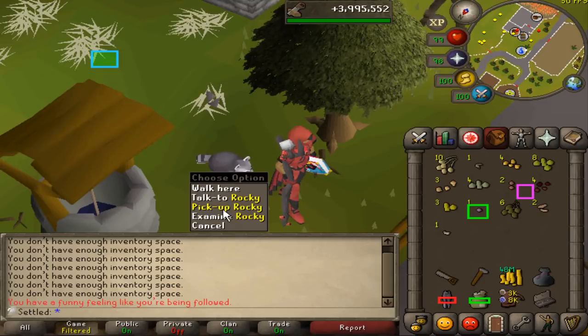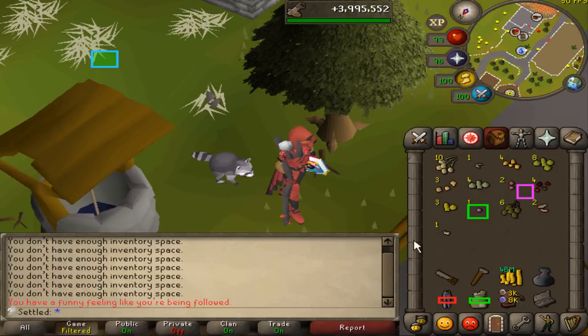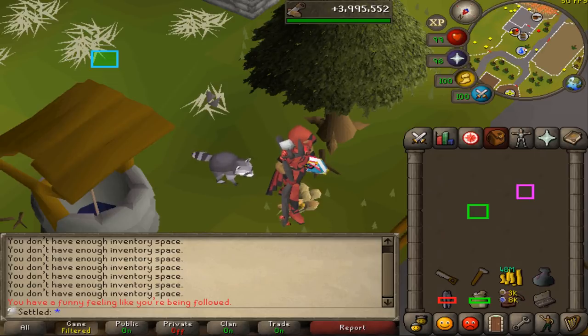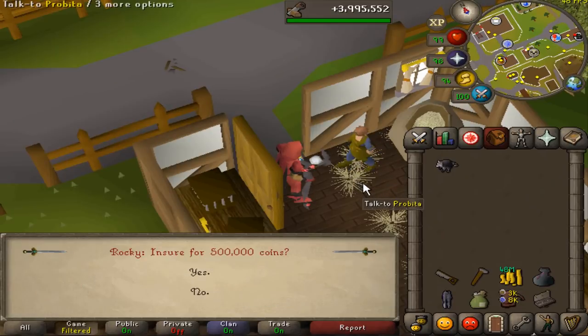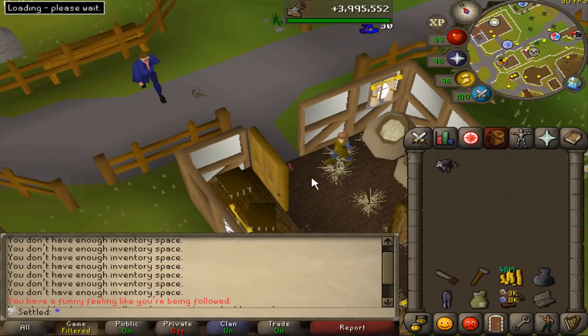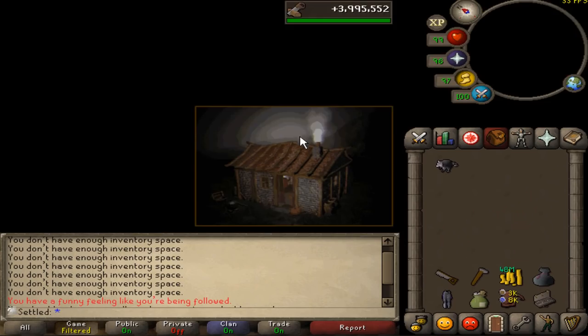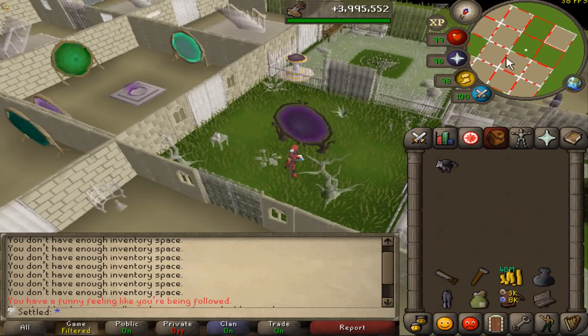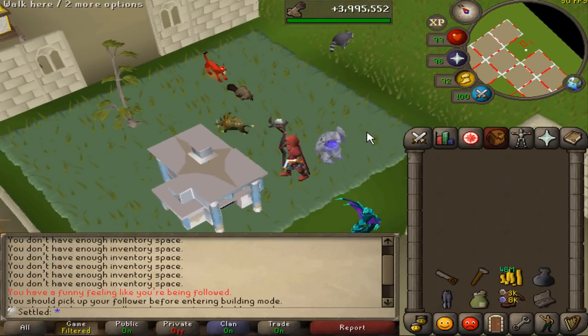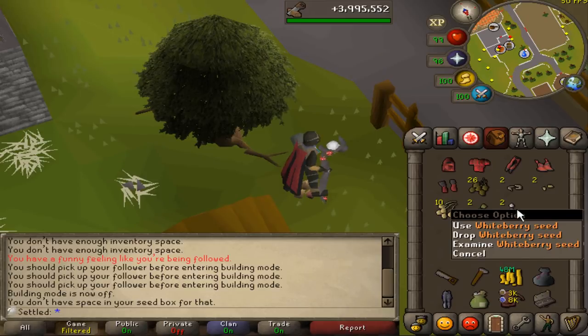Oh my god, I got the pet! I just came here for a white berry seed — that is literally all I wanted. I didn't even grab my rogue set because I thought I would be here for under 1k XP, which I was. I've been here for like a minute, if that. I don't understand. Let's insure this cute little raccoon. I honestly can't believe that happened. That's my fifth pet overall. I mean, to be fair, I am 16 mil thieving, but the fact that I just went for a white berry seed and got it within like 800 XP — that is so insane. So that's five in total, or six if you count the cat. And yes, I got the white berry seeds.